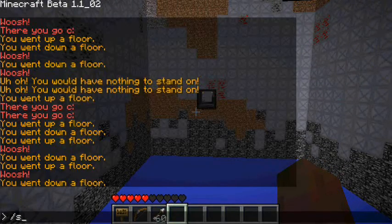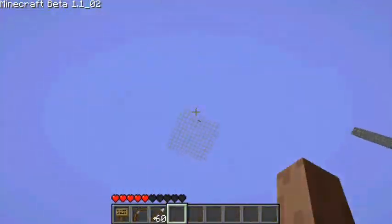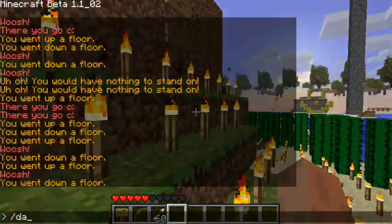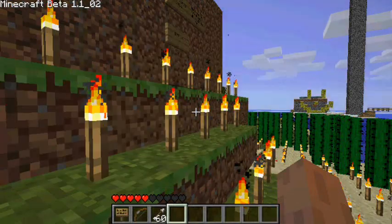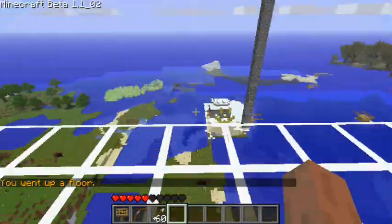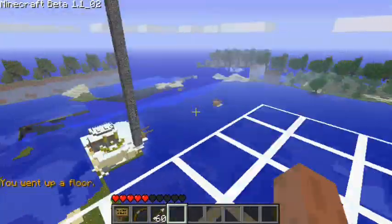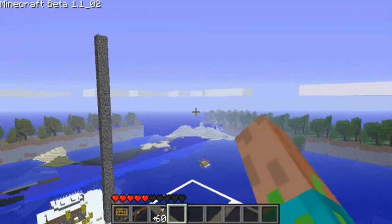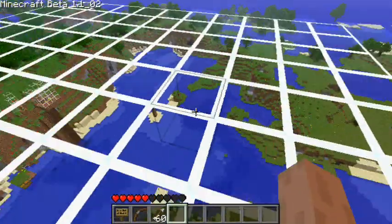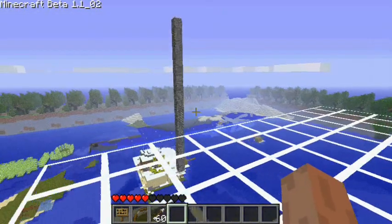So we're going to go back to the spawn point. The absolute last thing I have to show you is right up there. You get there by clicking on the sign — takes you up here. And this is the observation deck. You can see a good portion of the main part of the map here. You can't really see Phillip's house or the little random sand tower back there, but you can see enough — so it's pretty cool.